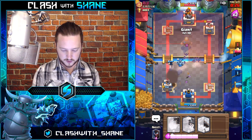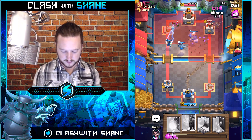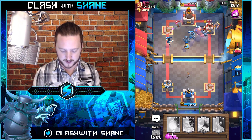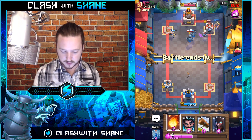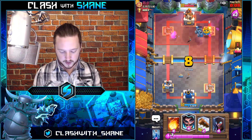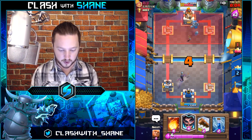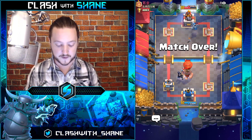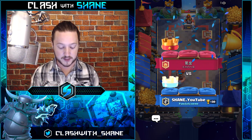Giant right here as a tank, Bats for support, Miner in the back for damage. Mega Minion here for support to kill all these Mega Minions. Mega Minion and Miner get some nasty damage to the tower — the nastiness done right there. Night Witch here and the Electro Wizard should do work to his push. Good game to our friend — he was level 11, but considering the card levels it was in the end a pretty fair fight.